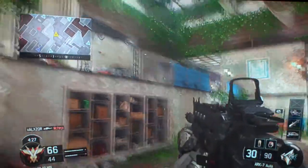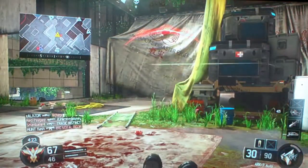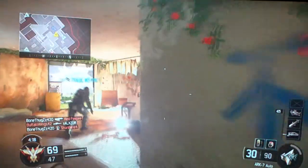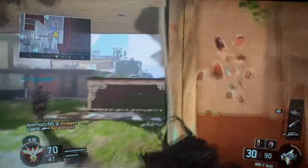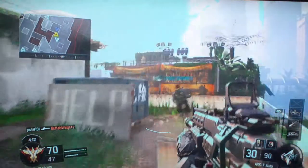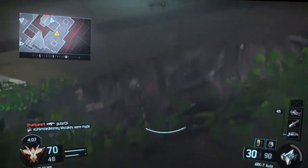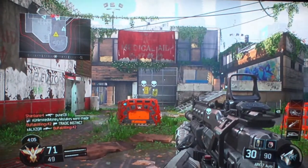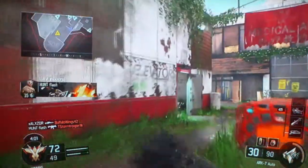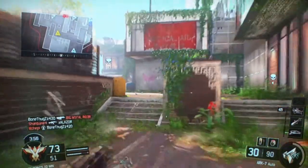I think the mini fridge is probably the best thing they've ever put in. I know they put the little RC car for the first Black Ops, then the quad rotor for Black Ops 2. So while we're playing Black Ops 3 zombies, we'll be getting us a drink — Gatorade, Coca-Cola — we'll get a jug from the Juggernaut fridge and let that jingle play.